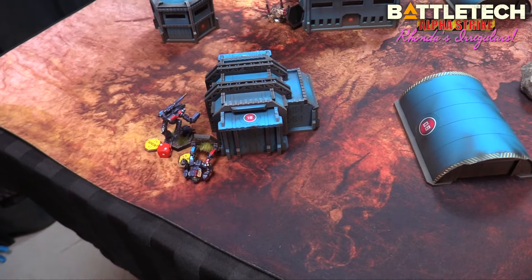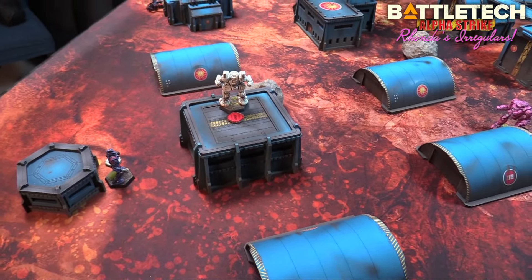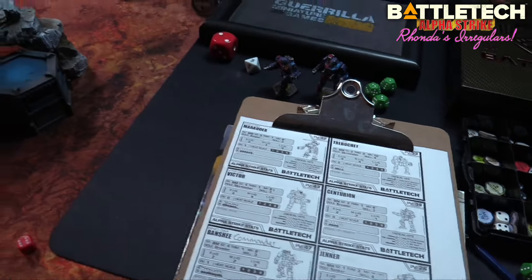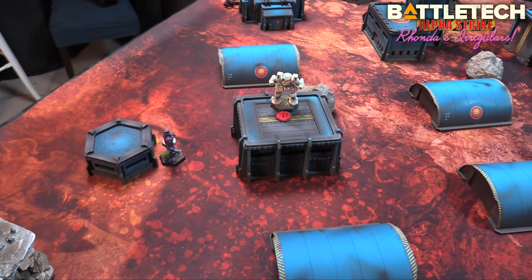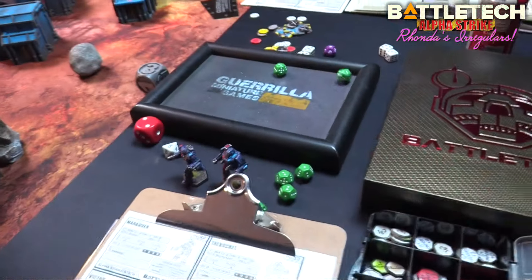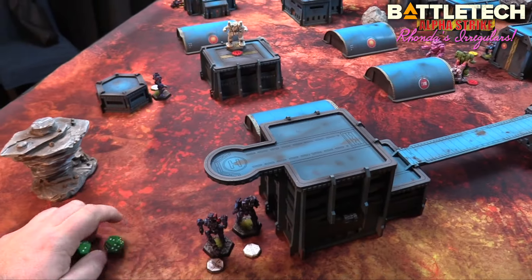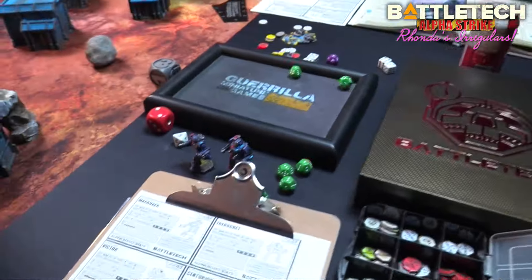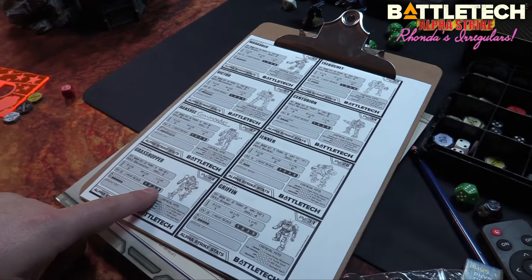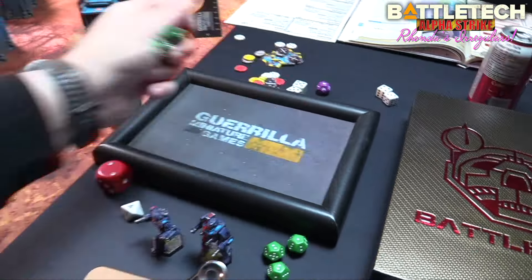The Trebuchet is done — sprinted so he can't shoot anyway. The only way to win now is with back shots. The Crockett is not in great shape. The Centurion attempts a rear shot on the Crockett — skill three, zero for range, four, five, six jumped, TMM one — rolling five, three damage. The Griffin misses. The Grasshopper fires — skill three, four, five for range, six, seven for jumping TMM — landing it for five damage. The Crockett goes down!